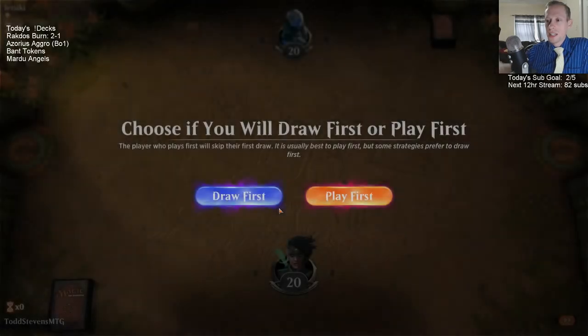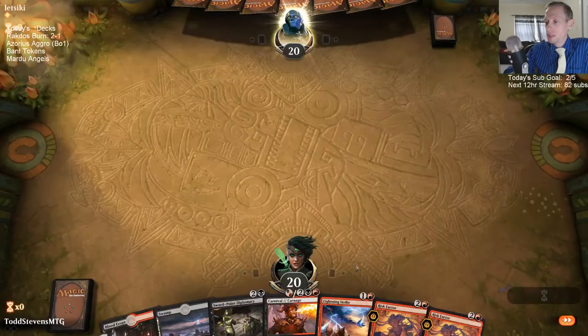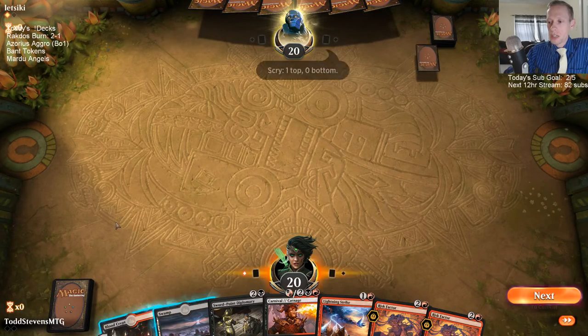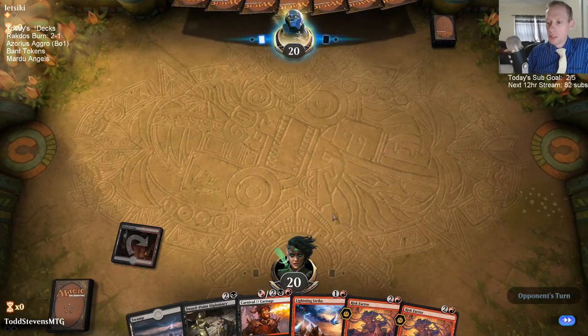I noticed we were taking too much time. We need one more land. 54 plus 7 is 61 — we're only playing 61, that's not so bad. Carnival is awesome in this matchup — love Carnival against the Llanowar Elf deck, and killing the Explore Creatures immediately for one mana. Certainly love Carnival.